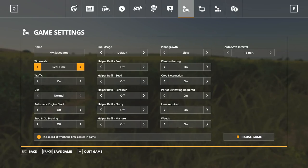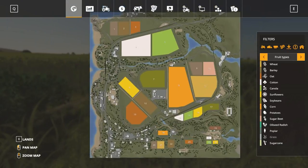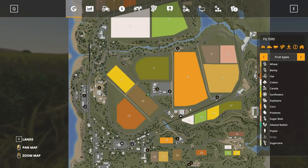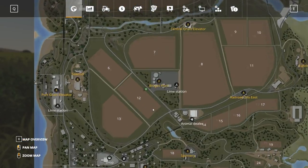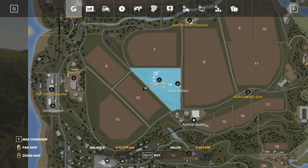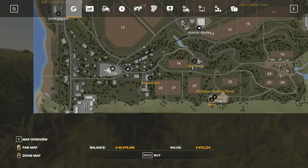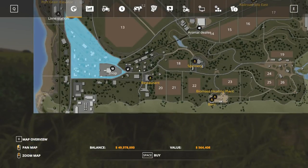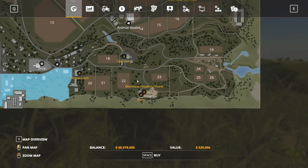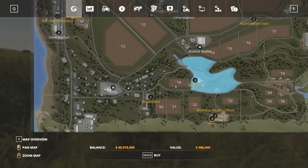First off you're going to want to hit the escape key and jump up into the map view. Something different about Farming Sim 19 — you've got to buy the land. Click on 'lands' and you'll get a grayed out version where you can click on different plots. Pretty much everything on the map can be purchased, even some that maybe don't make a lot of sense — there's grass and trees you might want to cut.